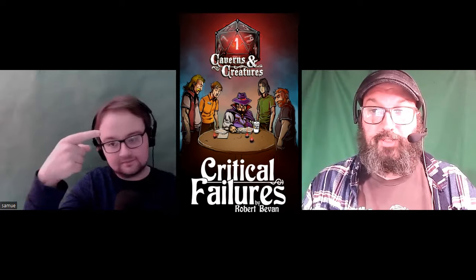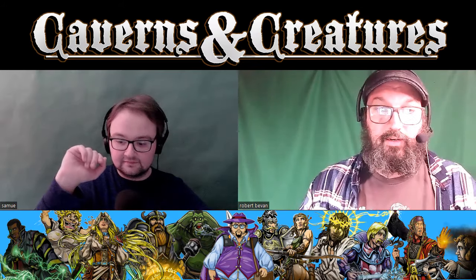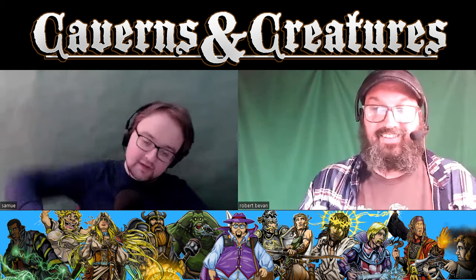Hello friends, Robert Bevin here, author of the Caverns and Creatures series of comedy fantasy novels and short stories. With me is Sam West, and today we're talking about the spell Green Flame Blade. Green Flame! The thing that people shout at Echoes Incorporated and other things. I don't know the origin.